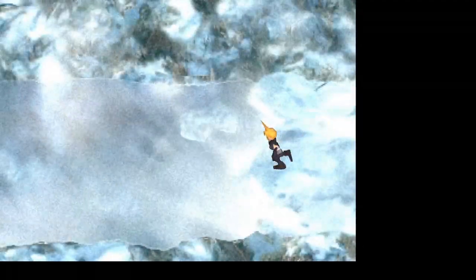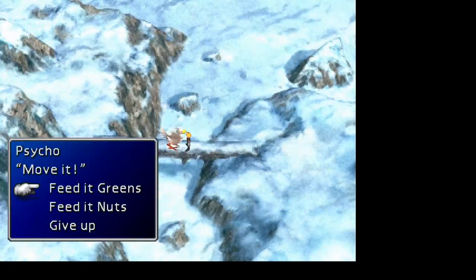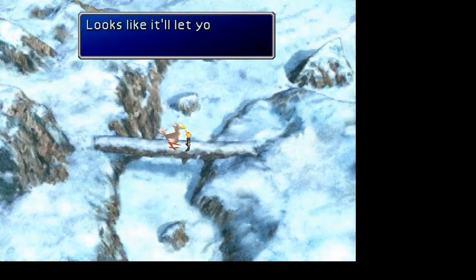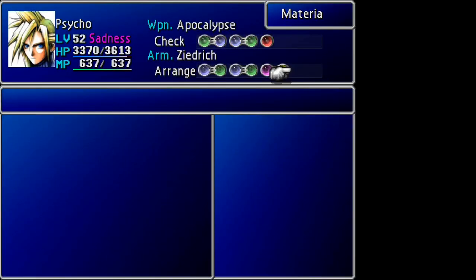Now when you get to here, go this way and keep following. And what's going to happen is you're going to come across a silver chocobo. Here — feed it the Silky Screens. As you can see, I've already fed it. And you get W item, which is there.